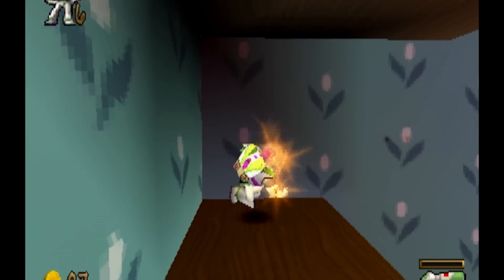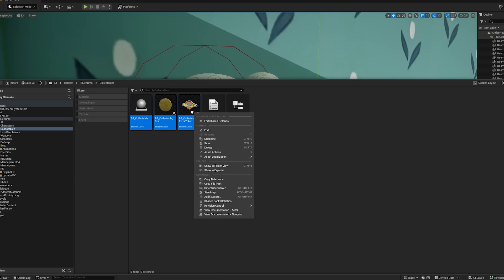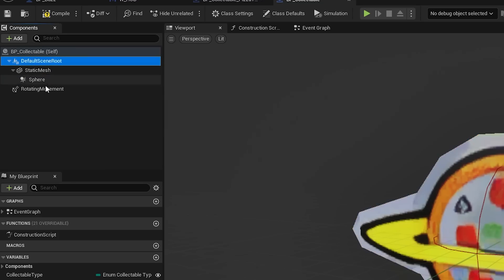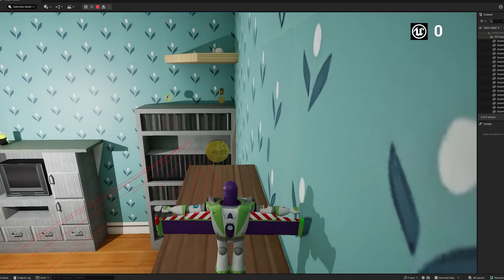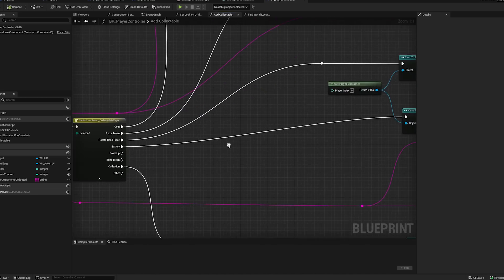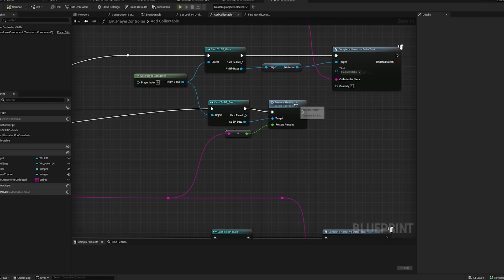It was about time to add collectibles to the level, and I started by creating a base collectible blueprint. This makes it really easy to add objects to the scene compared to using a component for collectibles — though either solution is acceptable depending on the use case. This blueprint has a mesh for the object, a sphere trigger, and a rotation movement component that makes it spin around. I then created an enum, or enumerator, for the collectible type.